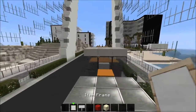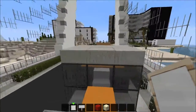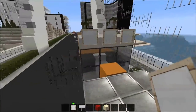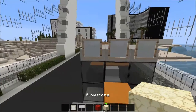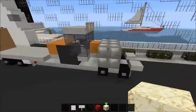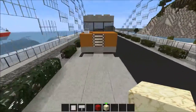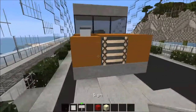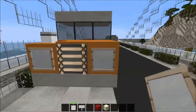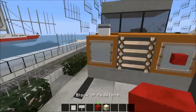At the front, place item frames on top of the roof on the slabs above the glass, and place glowstone in those - those are the headlights. At the back, place an item frame there and there on the orange wall and place redstone in those for the tail lights.